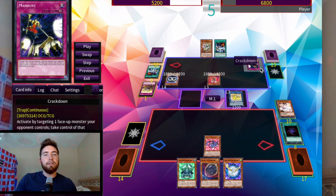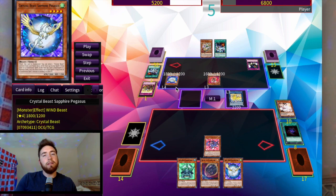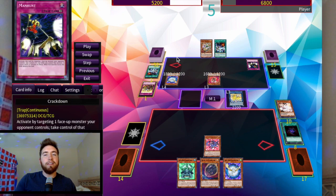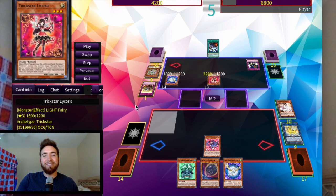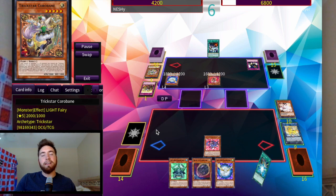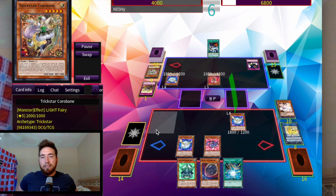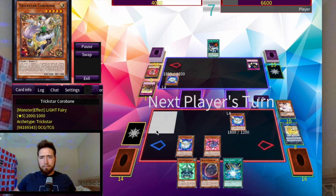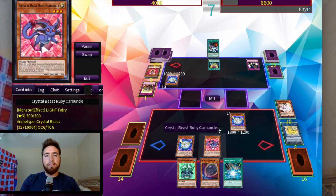I didn't want to Unicorn the Crackdown or Pegasus because Mystic Mine would still be active — I wanted Mine to just be destroyed. Plus you can't do anything with the Pegasus under Crackdown anyway. One of these days I'll get rid of that Crackdown so we get our Pegasus back. Then they get Licorice back — it's so dumb how Reincarnation can just reborn something. Licorice beats over with Corobane and we take 200. But we have Pegasus for next turn, so we're chilling. It's a longer game, but they're down to only a couple cards and I feel like we have the advantage.